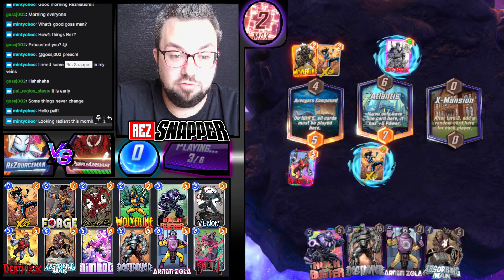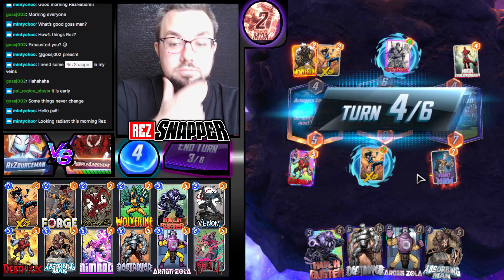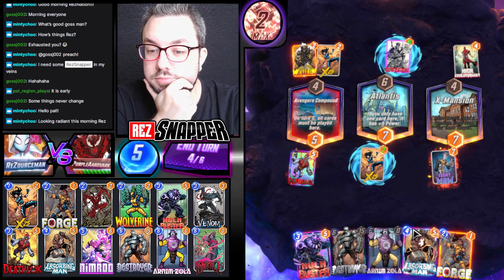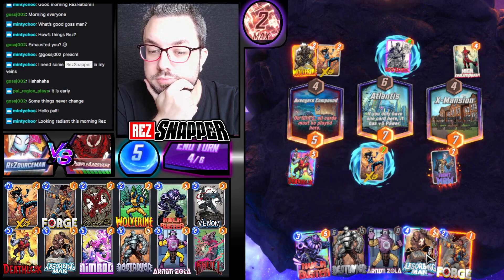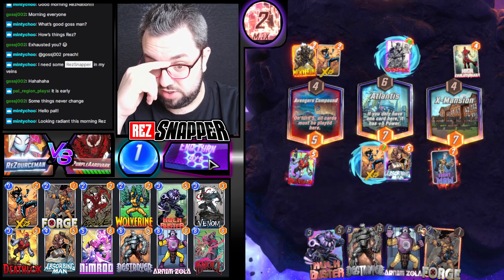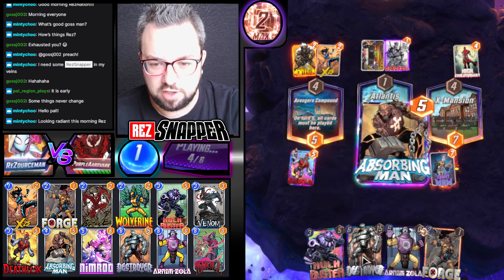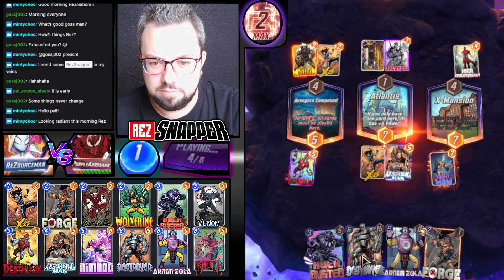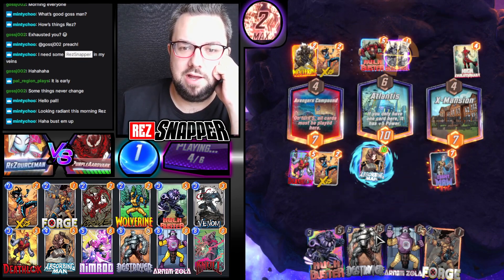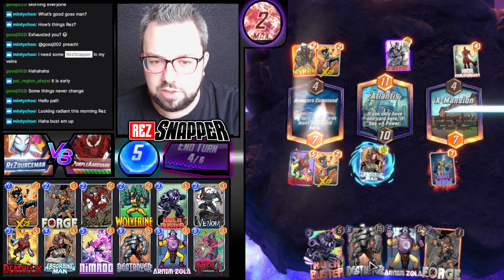Minty Chew says looking radiant this morning, Rez — not feeling it, to be honest. We can do Hulk Buster Forge. I think I have to destroy X-23 again because I've got so many 6-drops and I need to get rid of the dam more. So it's probably going to be Destroyer next turn. She goes left, and they get the Hulk Buster Deadpool off again, which is absolutely terrifying, which we love.